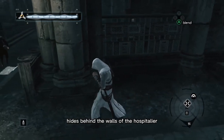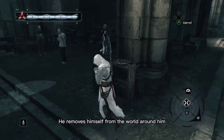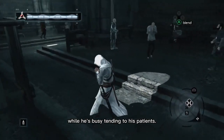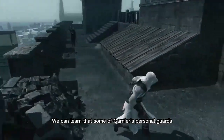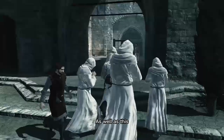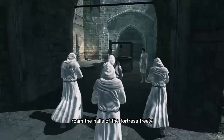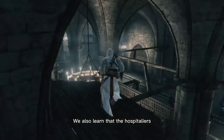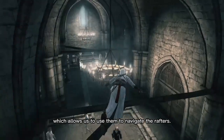We learn that Garnier hides behind the walls of the Hospitalia Fortress in Acre — that's where he'll be. He removes himself from the world around him, oblivious to anything while he's busy tending to his patients. The only problem is, how do we get in? We can learn that some of Garnier's personal guards have abandoned their posts, meaning that archers patrolling the roofs are at a disadvantage. We also learn that Garnier lets his patients roam the halls of the fortress freely, and nobody save some scholars may enter. The Hospitalias are replacing all the Candleburs within the fortress, which allows us to use them to navigate the rafters.